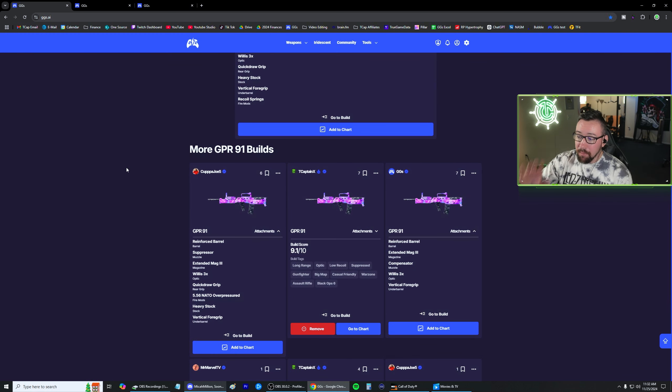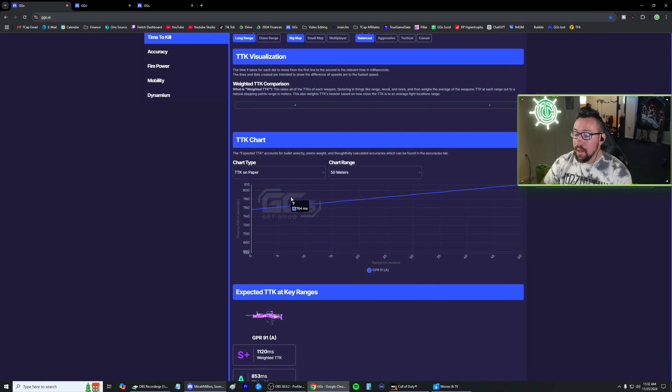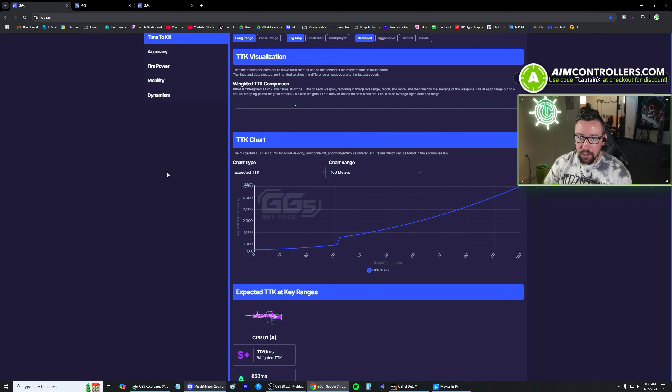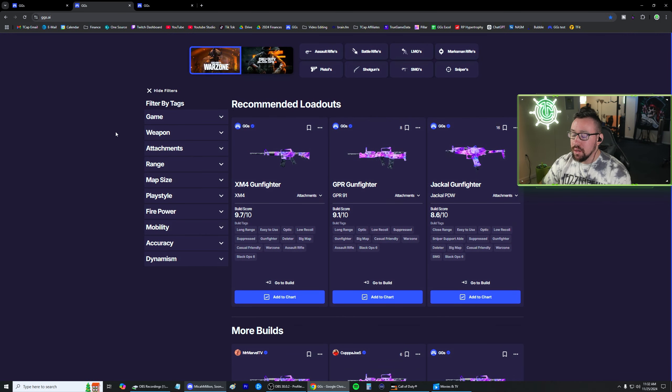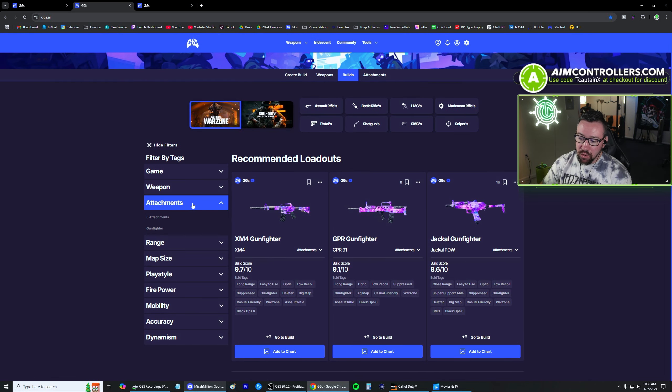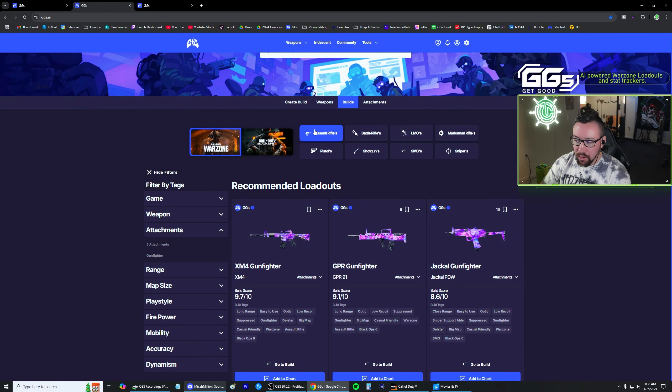By the way, this part here is completely free. Another thing you can do is hit 'add to chart' and from there you can go to the chart. For free users, the time to kill charts — whether you're looking at just the paper TTK or an expected TTK, which factors in recoil — are completely free to use. From there, we can go to the builds page where we can start sorting things and looking at individual build scoring. We've got XM4, GPR, and a Jackal that are all gunfighter options. If you want to look only at five attachment options, we can click the drop down and click five attachments, and now no gunfighter builds will show up.